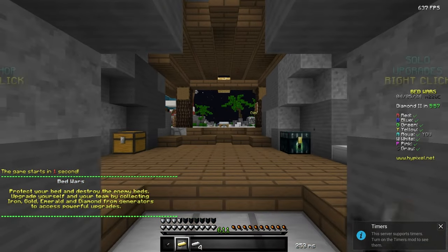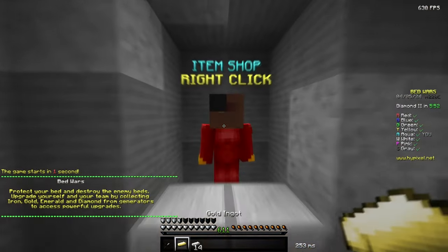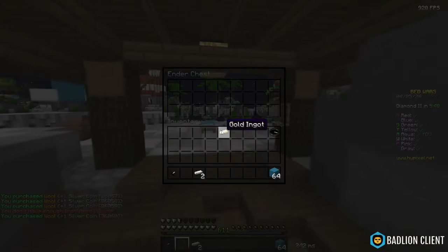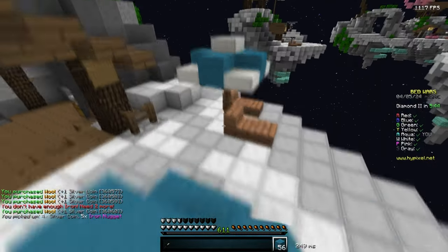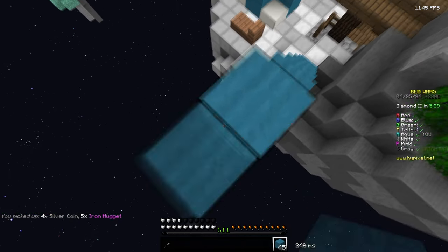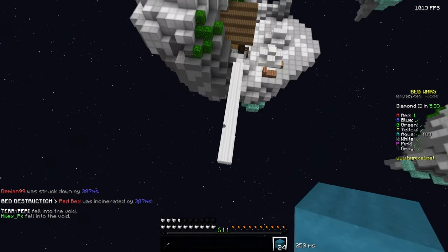We're in our first game using the pack. I'm pretty sure this is a 64x pack even though it doesn't say that in the pack name. This looks really nice. It's a Lighthouse map so getting rushed is expected. He fell - that's cool I guess.